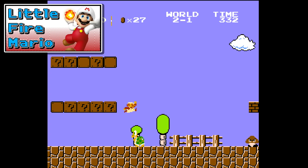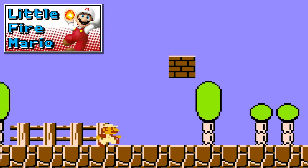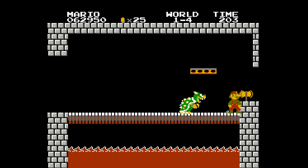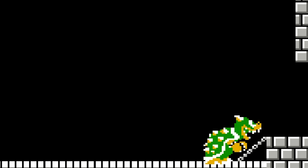First up we have the Little Fire Mario glitch. This allows us to throw fireballs as Little Mario. It's not too hard to do. All you have to do is make it to Bowser at the end of a level and be Super Mario, wait in the corner here by the axe, jump in the air and get perfect timing, land on his head and the axe at the same time.